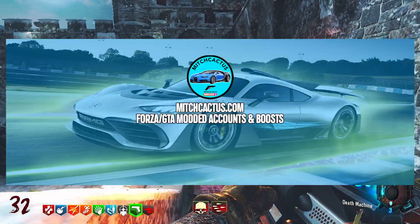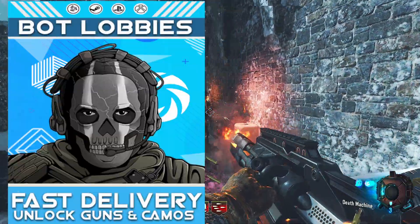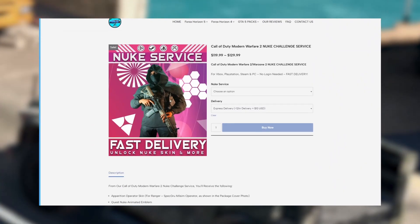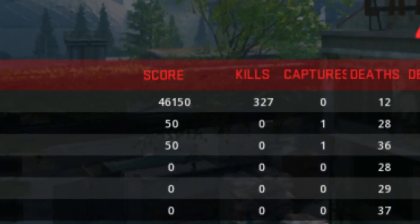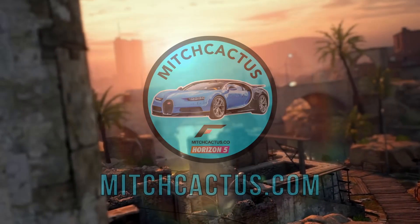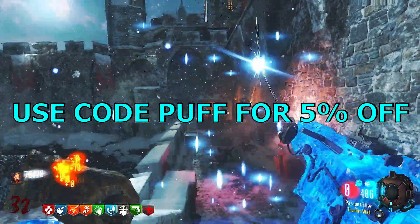What a goat. But before we get into the video, if you guys are wanting to play in bot lobbies, or maybe you want that nuke skin, or you just can't wait to unlock those camos, then you guys need to go check out MitchCactus.com. They offer instant delivery at the best prices, and their services work on all systems. They have high ratings on Trustpilot with amazing reviews, and you won't find a better deal anywhere else. The link's going to be in the description below. Don't forget to use code APUFMAN and get yourself 5% off, baby.